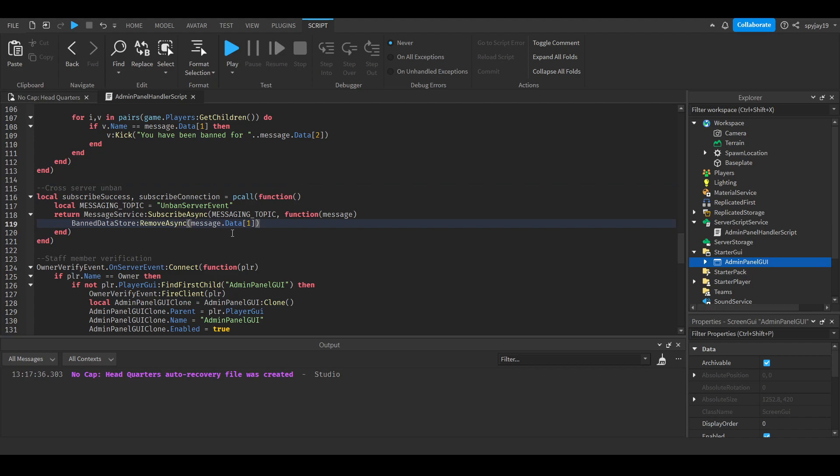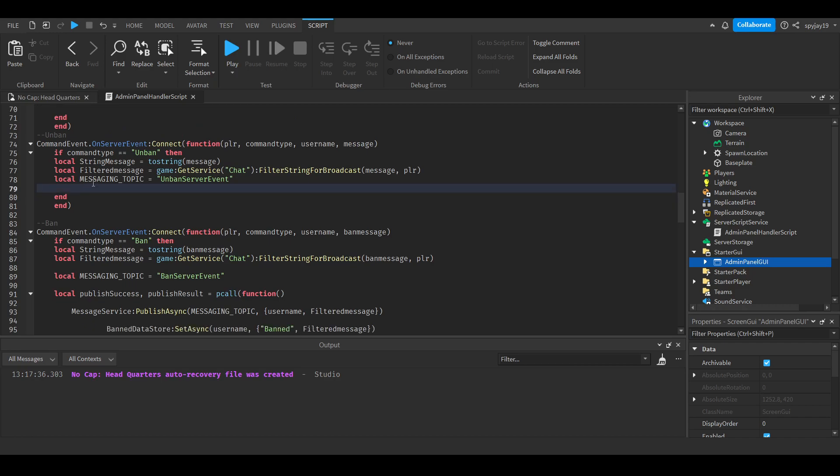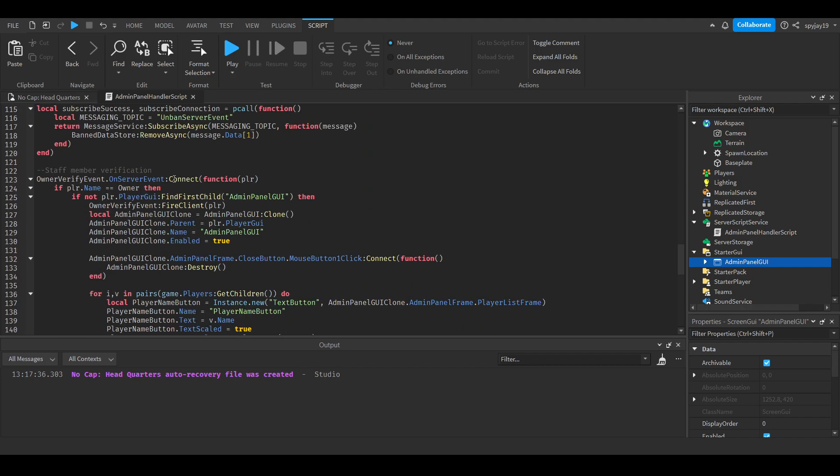For unban, we use DataStore's RemoveAsync with the player's username as the key. This removes the data that marks the player as banned. Reminder: all the scripts will be in the description.